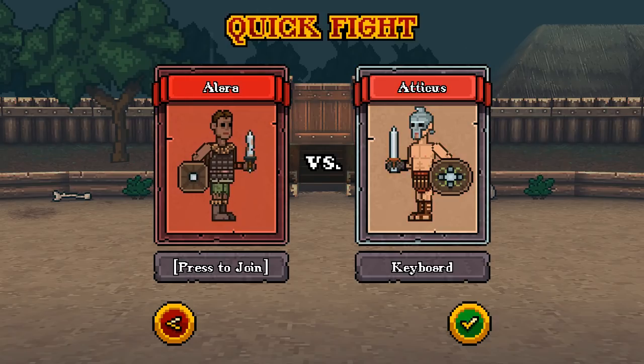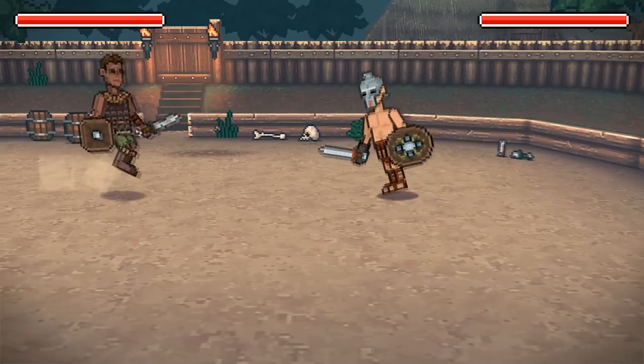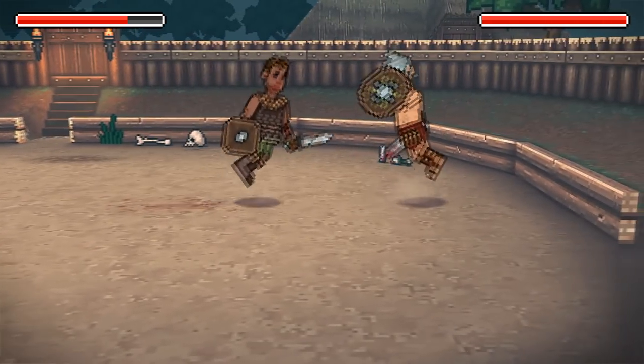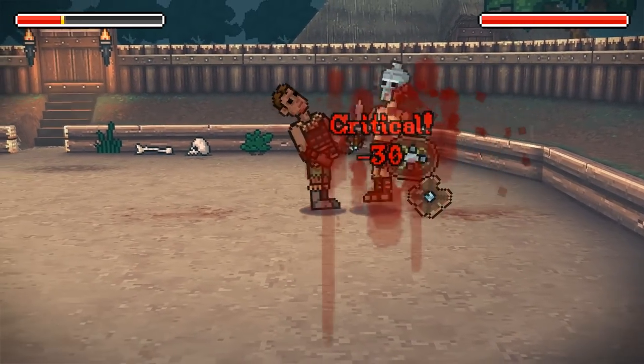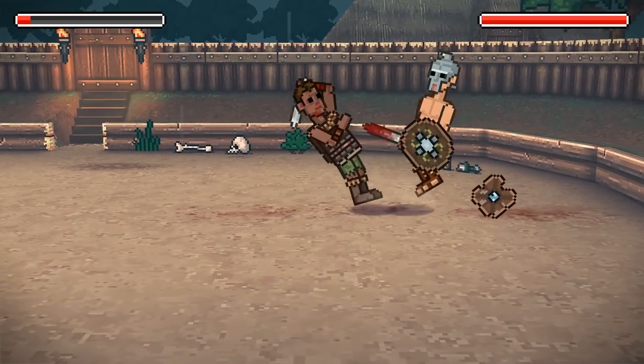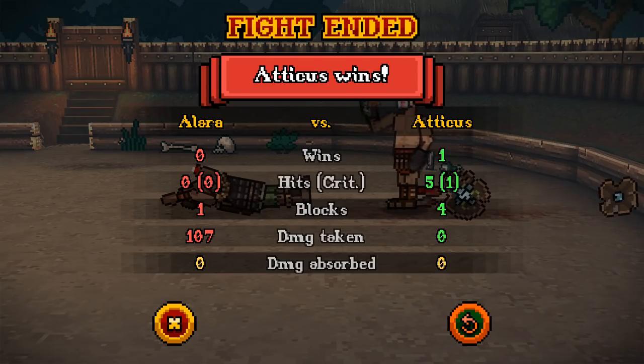Let's fight this first guy — he looks like it'll be a pretty fair fight. Atticus versus Allara, here we go. Gladihoppers is a good name because yeah, we are going to be hopping a lot. You can do three different attacks and one block, and we just had a critical there — that's what I'm talking about! Starting off strong with our first win. At the end you'll see the fight stats — Allara really didn't do well. I had five hits with one crit, he didn't hit me once. I had four blocks with zero damage taken, so I literally didn't take any damage.